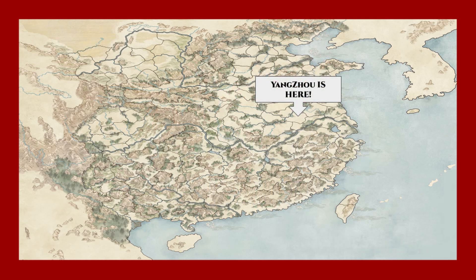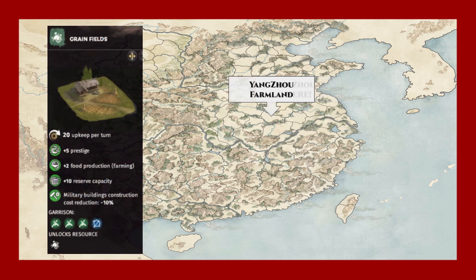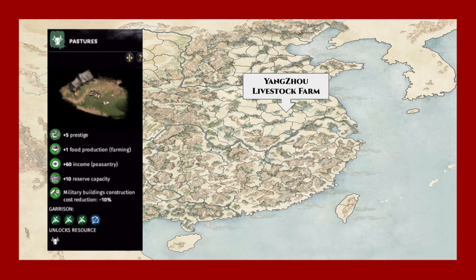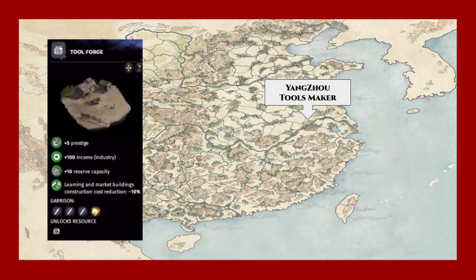Yangzhou is located north of the Yangtze River shown here. It starts the game in the hands of the Han Empire. Along with the commandery capital, Yangzhou has a farmland county to the west of the capital here. This county starts the game under the control of Kongzhou, who is the father of the famous Kongrong. Yangzhou also has a livestock farm county north of the capital and a toolsmaker county south of the capital. Both of these counties also start the game in the hands of the Han.